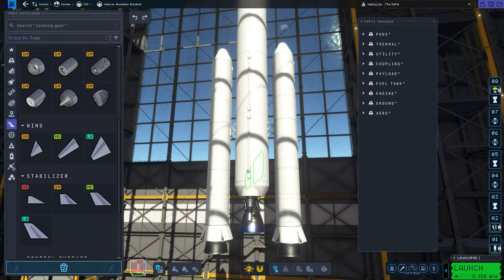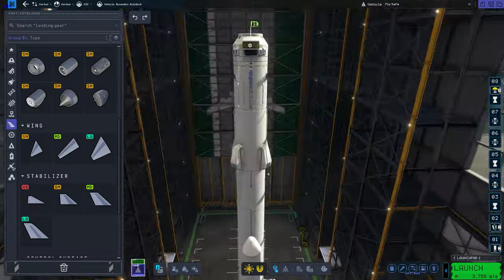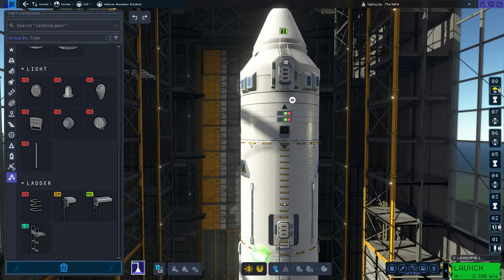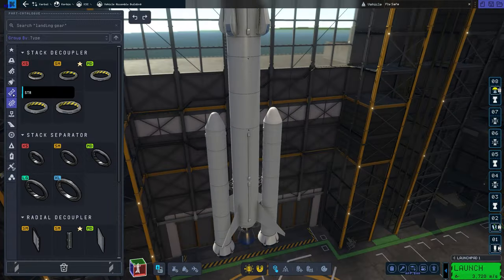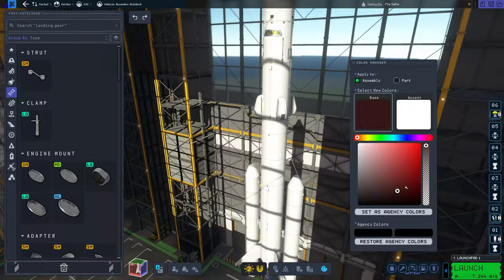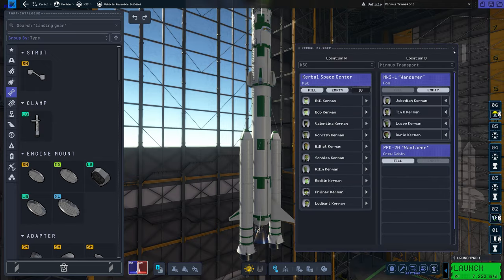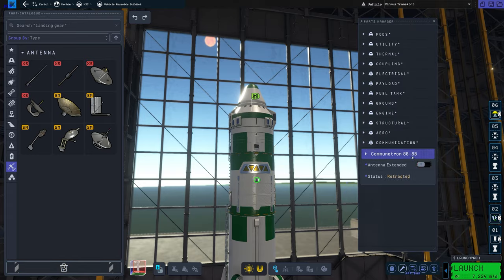You can see me constructing the rocket here — pretty simple rocket. You can actually adjust the wings in KSP2, which is really cool. You can extend them and change the angle of them, which is really helpful. You can see me adding lots and lots of ladders and also lots of struts, because there's no auto-strut in KSP2 yet. Now I'm just playing around with the colors and putting some Kerbals on, and now we are ready for the launch.